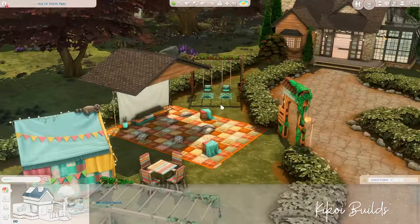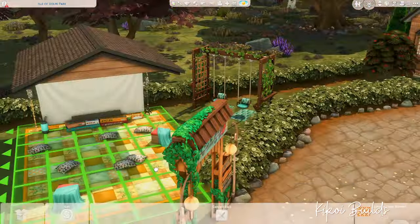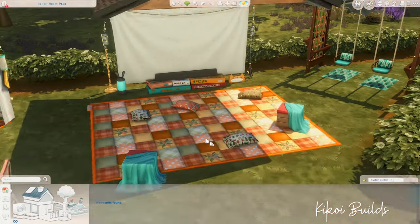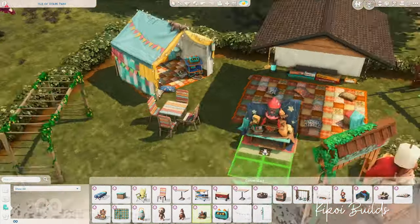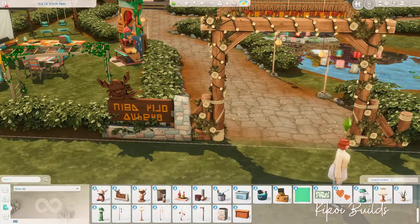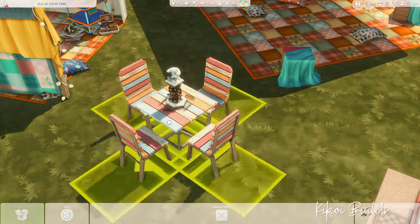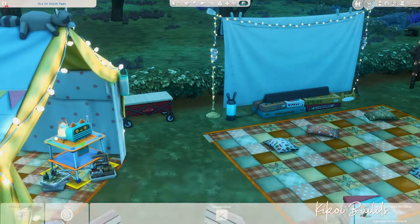I placed a little tent with two beds, so your sims can actually spend the entire day and even the whole night on this lot. I didn't place any showers or bathtubs — why would you have a shower in a park? They will be able to wash their hands or brush their teeth to level up their hygiene needs, but otherwise you can spend a whole day and a whole night here, which is what I did when play-testing.